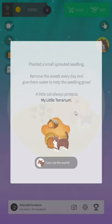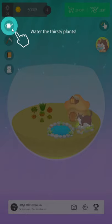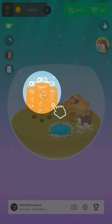Plant a small sprouted seedling. Remove weeds every day to help the seed thing grow. Cat! There's a cat. Water the thirsty plants. Parched.